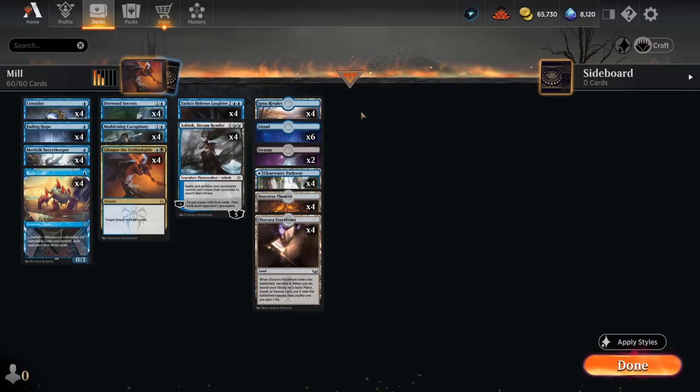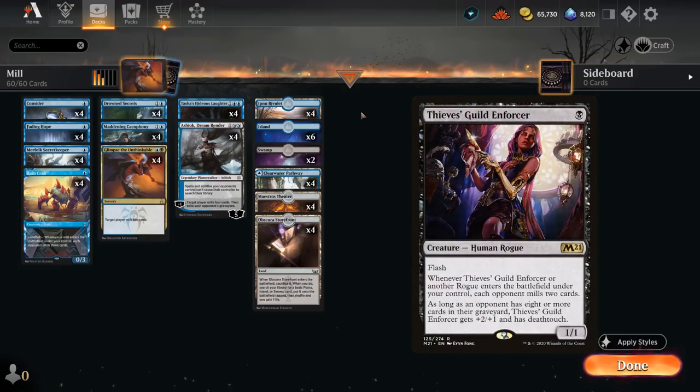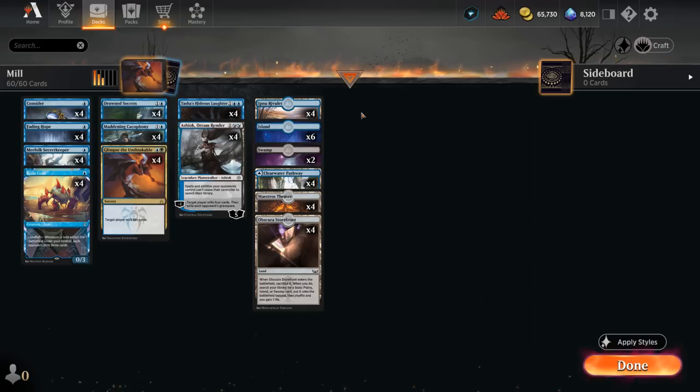This is our approach to Blue-Black turbo mill. You could build versions that play more rogues and rogue synergies, then take a more controlling role, but our deck is purely focused on milling. It'll be a bit weaker in a metagame filled with hyper-aggressive and combo decks, but better against control strategies since we don't really rely on creatures to do the milling. If the opponent has a bunch of removal in hand, we can easily win the game. Now let's jump into some games.